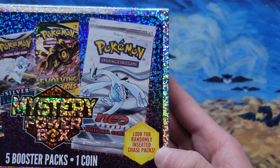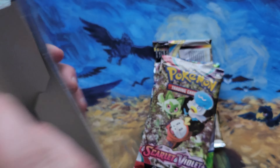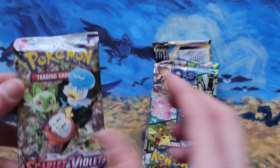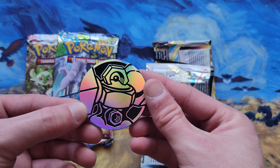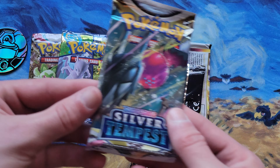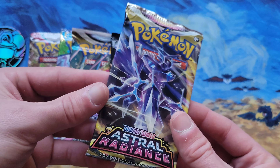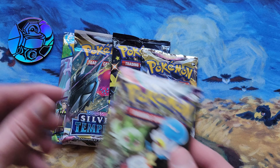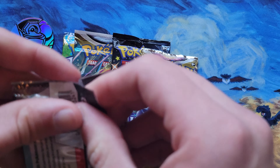It says look for randomly inserted chase packs, so who knows, we might get one of those today. Let's go ahead and pull all of it out, and that's everything. I don't even see the coin. We got Scarlet and Violet, Pokemon Go — oh there it is — a Melmetal coin. We got Silver Tempest, Shining Fates, and Astral Radiant. So no chase packs unfortunately, but that's to be expected. Let's go ahead and see if we can pull anything out of the packs.